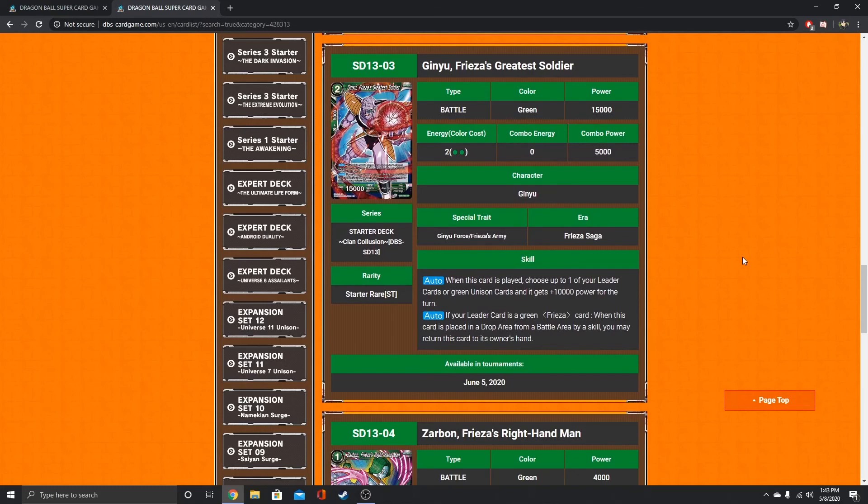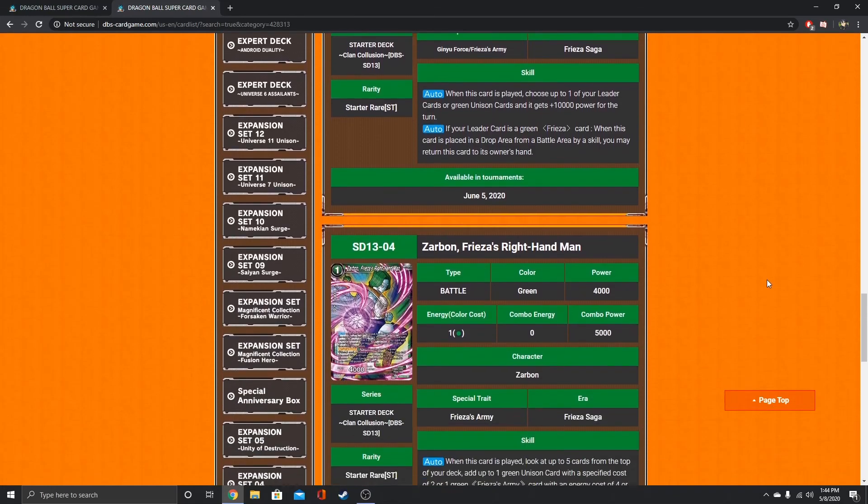This card is okay — it's very gimmicky with the leader. When this card is played, you can give a leader card or a green Unison card 10k power. If your leader card is a green Frieza card, when this card is placed in the drop area from a battle area by a skill, you may return this card to its owner's hand. So you play it, swing with it, have the Frieza leader KO it, make your opponent discard a card, and it comes back to hand. I personally wouldn't run it with this leader, but it's not terrible.